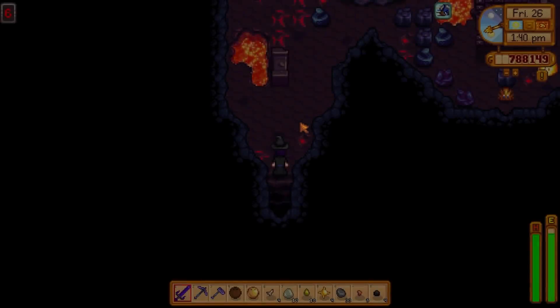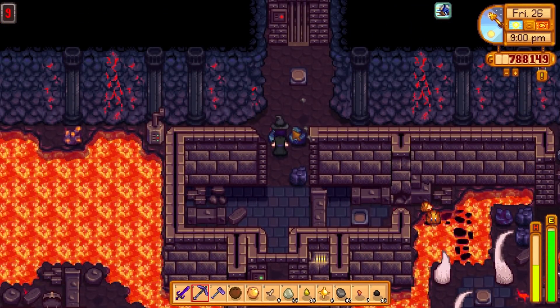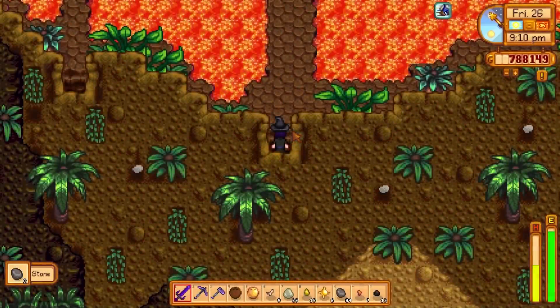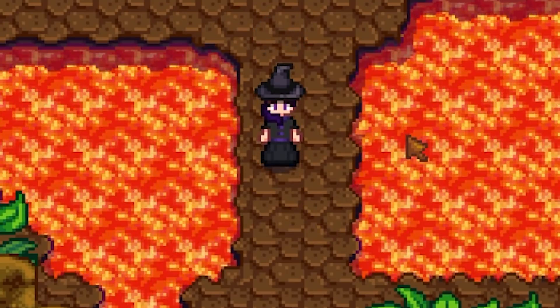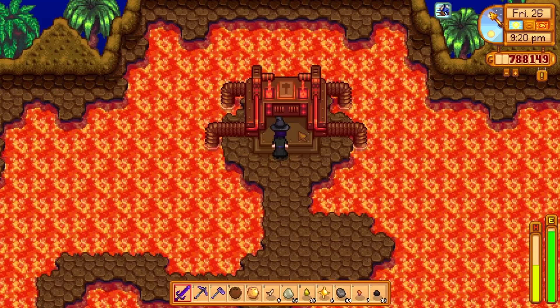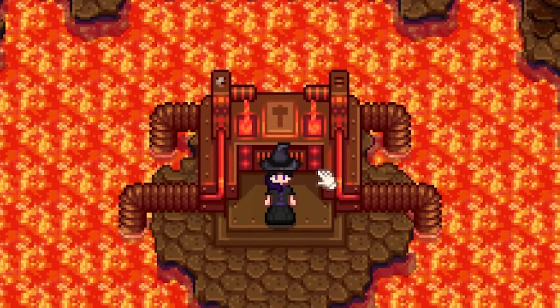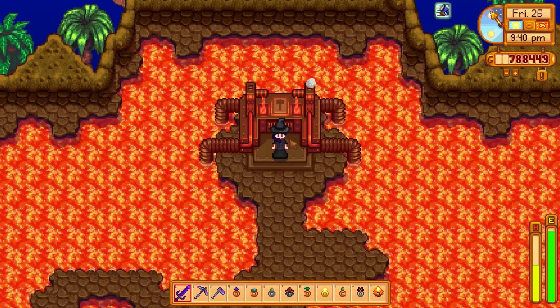The next few levels are a bit more difficult, but eventually you'll make your way to the exit. Once you get to the 10th level you'll have reached the summit of the volcano — time to celebrate! Up at the volcano top you'll see the amazing Dwarvish Forge.